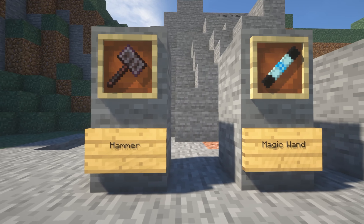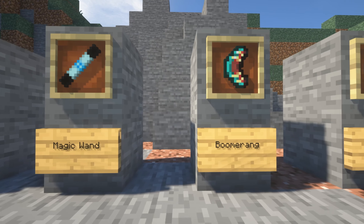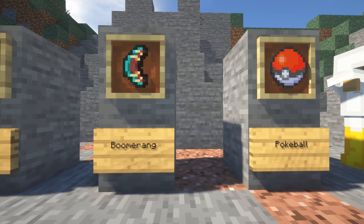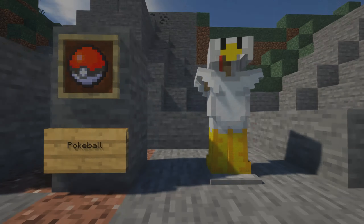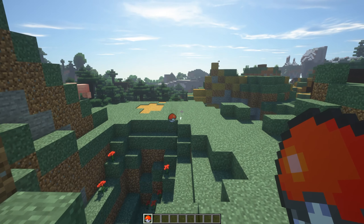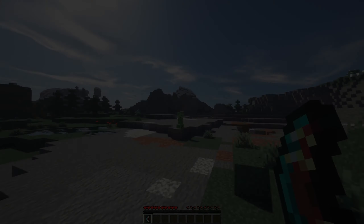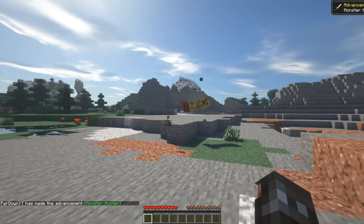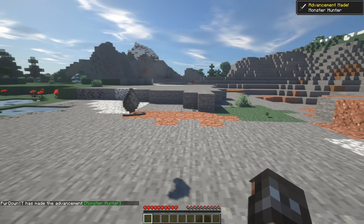Assorted Tools is a mod which adds a few new items into your Minecraft world. These consist of the Hammer, Magic Wand, Boomerang, Pokeballs and the Chicken Soup. Each item offers something new, such as being able to break blocks instantly and capture mobs. Boomerangs can trigger Redstone, collect loot or damage enemies.